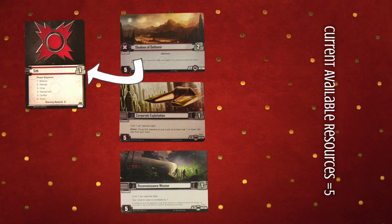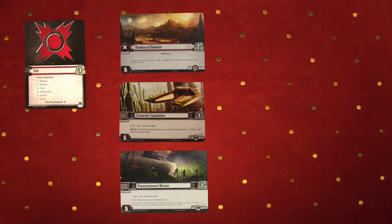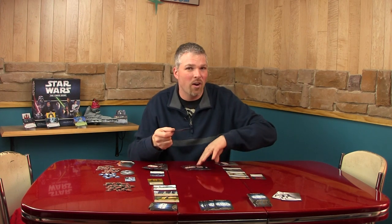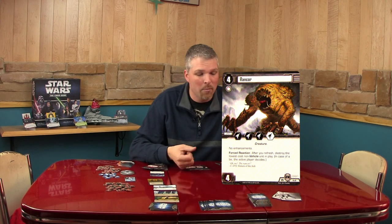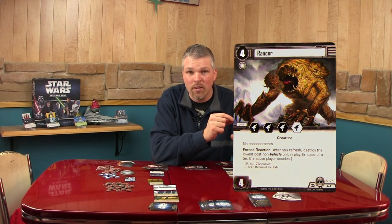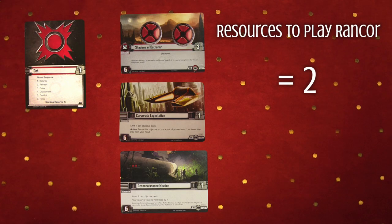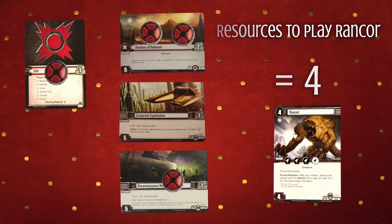The way you use resources and play a card is you take the Focus Tokens and place them on your cards where you want to take the resources from. I have a great card called Rancor — his cost is four — so I put two Focus on Shadows of Dathomir, one on Sith, and one on Reconnaissance Mission. Now I can play my Rancor Monster.